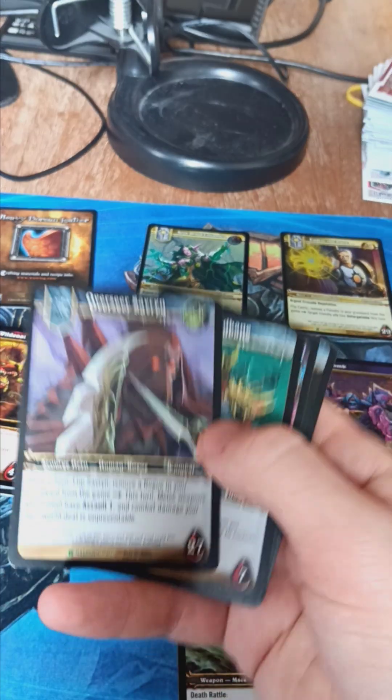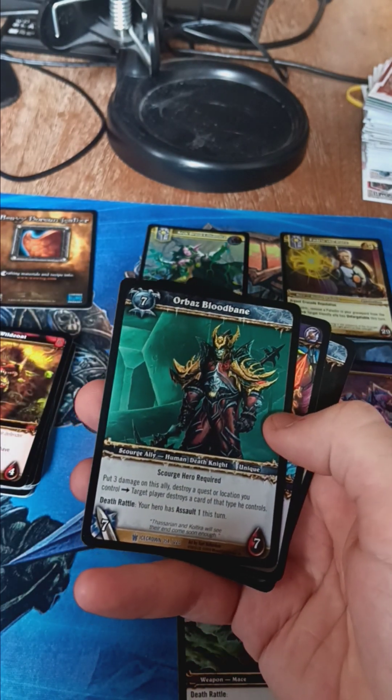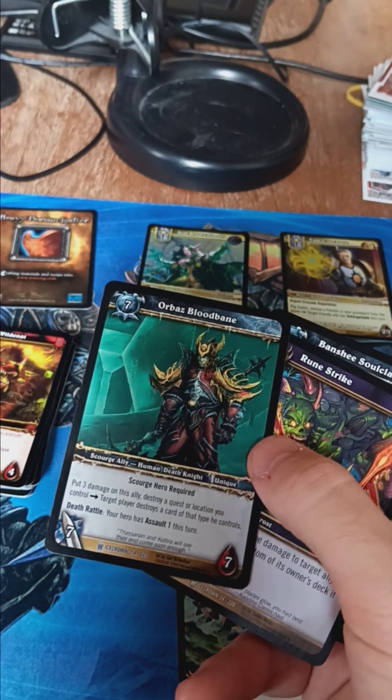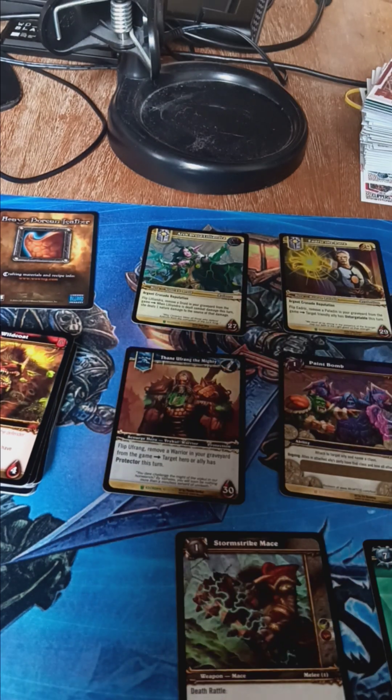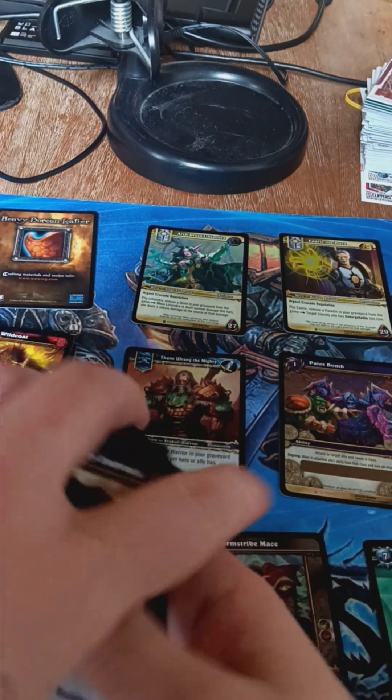That's another leader, just a not-shiny one. Oh, there we go — that looks really cool. I think that's a rare, unique human death knight. That is really cool-looking. There we go.